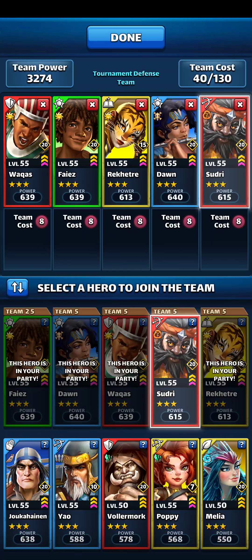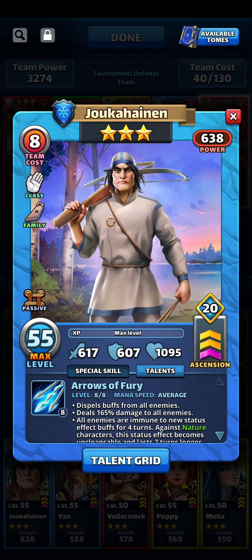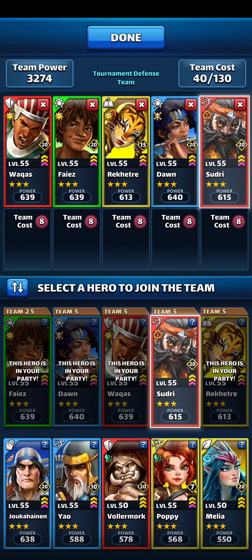I'm considering him — I was already considering him, even though they did put him in the autofill. I'm considering putting him in there, but do I take out Dawn for that? Don't know where to put him. Do I take out Sudry? If so, I'm going to have to make some adjustments, because I don't want the two blues right beside each other.